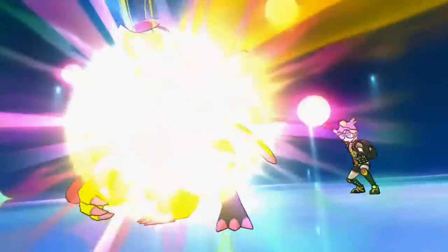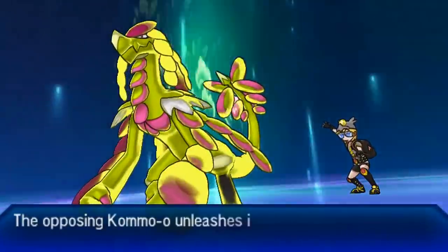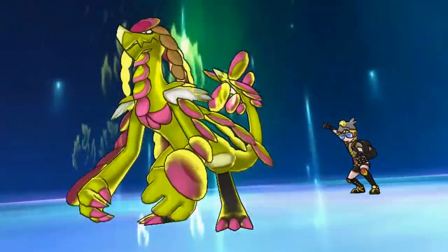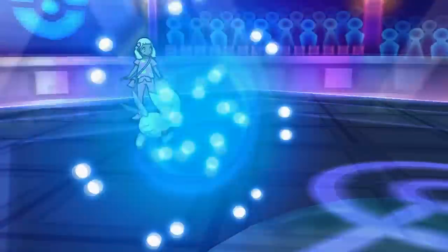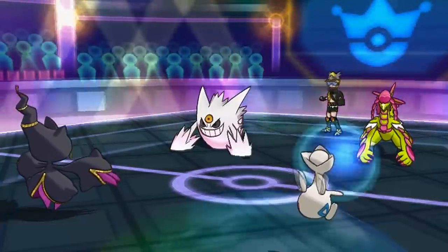My opponent goes for the Kommo-o Z-move. If this works, that means I don't have to cut out the Z-move animation — and as you can see, Soundproof makes us immune to the Z-move, and it doesn't affect Togekiss. So get wrecked, Kommo-o! It felt so good — I didn't even care if I lost this battle. Being able to block the Kommo-o Z-move felt amazing.